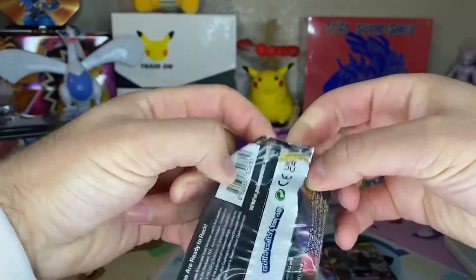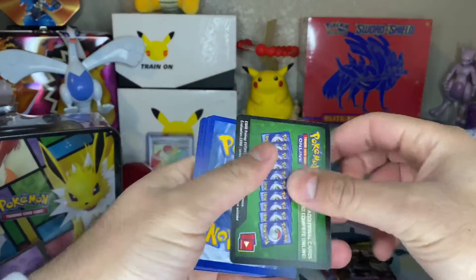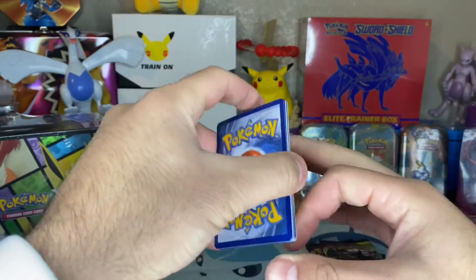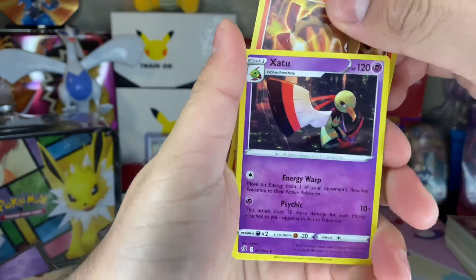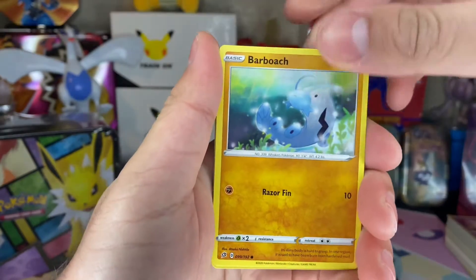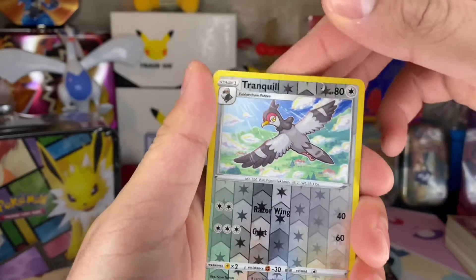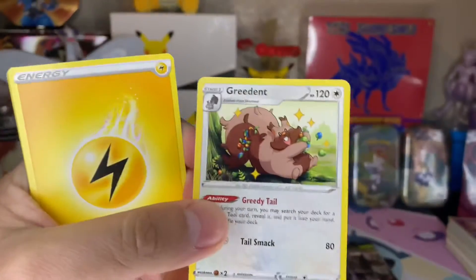I have so many videos lined up by the way but with the holidays and editing it takes longer than you think. Let's just say that. All right, actually let's guess the energy — I would say water energy. Nope, electric. Okay, Heatmor, saw two, Tranquil, Noctowl, nice, Noctowl. How do you do? Barboach, Swovet, Applin — oh I was messing that up. Temple, reverse Tranquil — I can't even talk today — and a Greedent. Nice, I like the artwork.